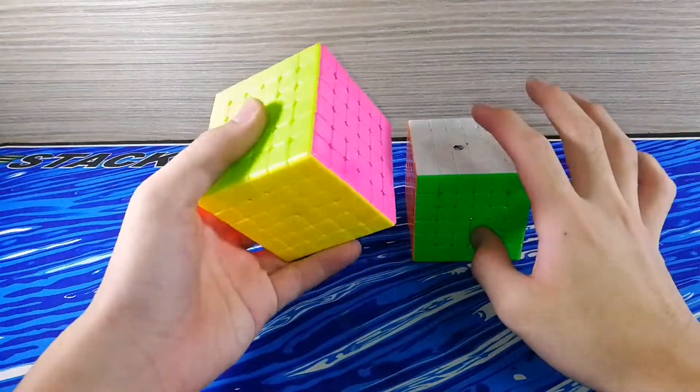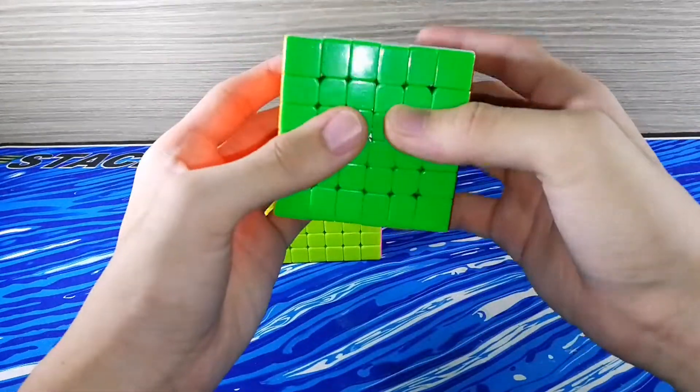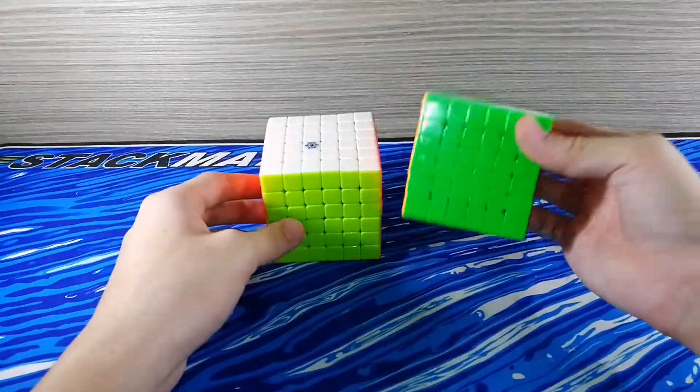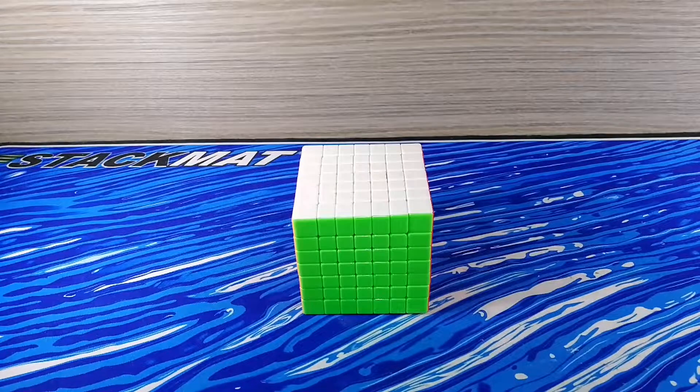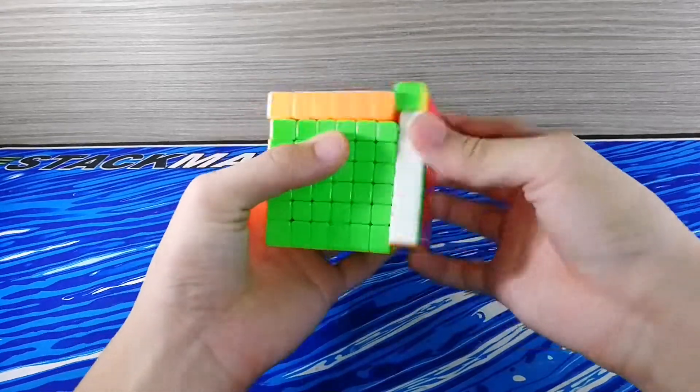For 6x6, I only have 2 of them: one is the Moyu Aoshi 6x6 and one is the Yushin Little Magic 6x6 M. For my 7x7, my only 7x7 is the MF7S.